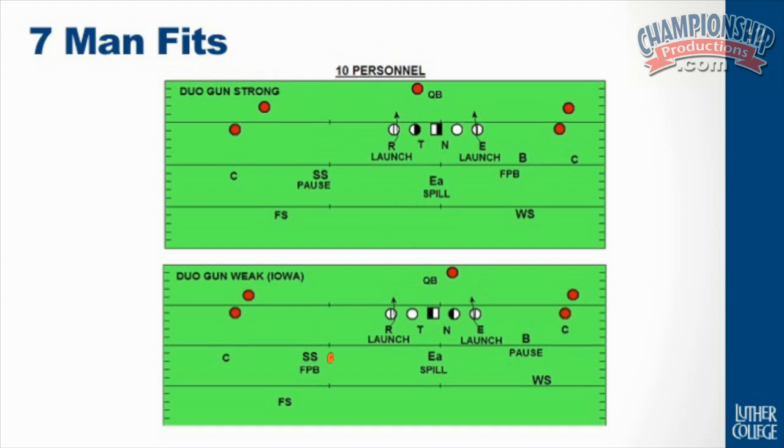When we are in a 10-personnel formation, we teach our eagle backer that now he is an umbrella spill player. It's an umbrella spill — why do we call it that? Because there's nothing here to here that he should have to play. Whereas when we're in 11 personnel and there's a tight end attached, there is an open A-gap for him to play, so he's got to be more downhill conscious. Now it's a concept we're trying to tell him: think of it like there's an umbrella, as far as the shape of how an umbrella would look if you're holding it. You're an umbrella spill player, which means you're still inside out, you're still a spill player, but anything inside that umbrella should not be yours — we should have someone on interior gaps taking that away.